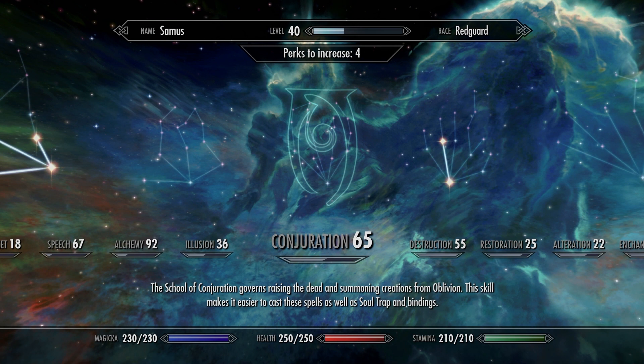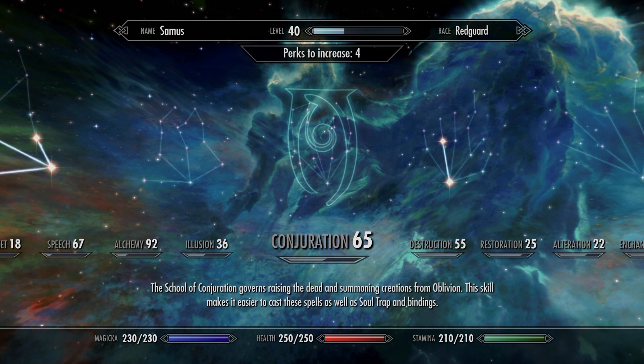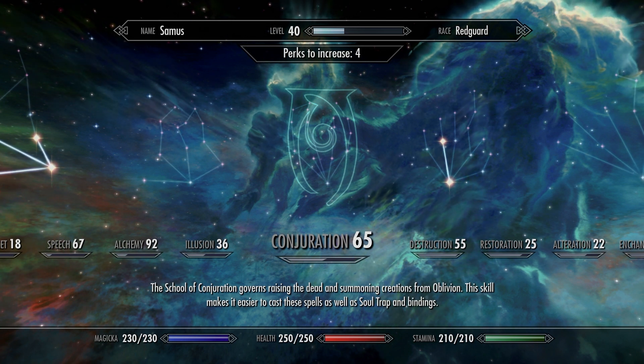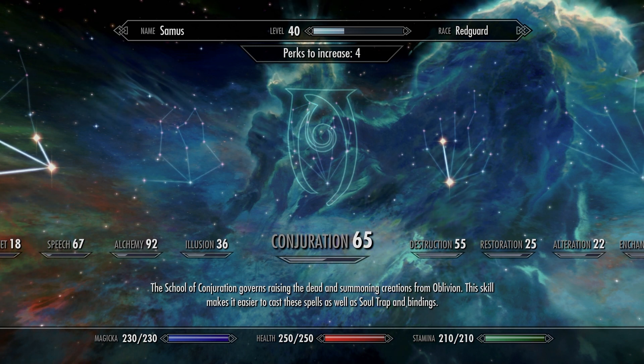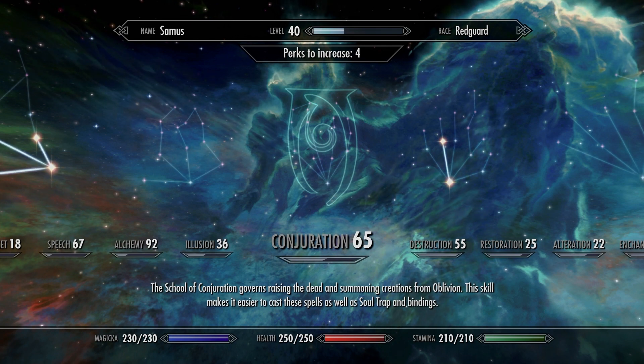In addition, I'm also going to be getting the Ash Guardian spell, which I think only requires level 55 or 60. All the more reason to get that conjuration up and get the training done until you hit level 65. Now that I'm going to be able to get that Dremora Lord, I won't have to buy any more conjuration training — that'll get us over the finish line real quickly.